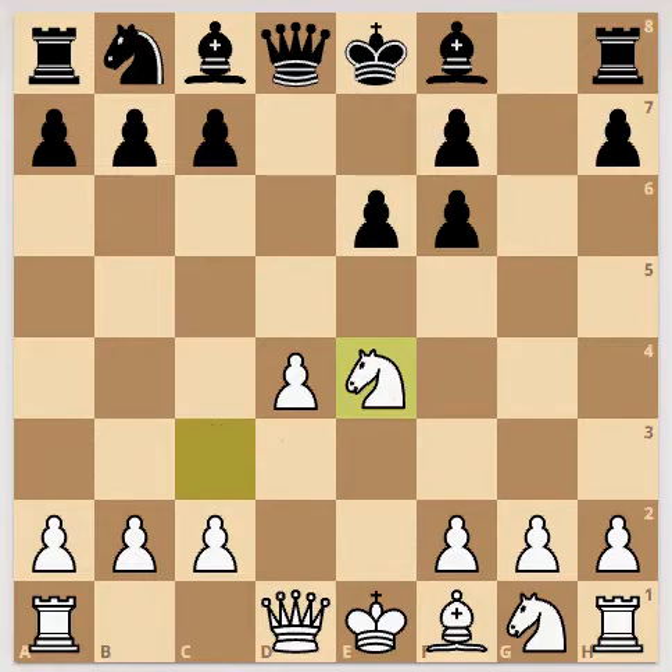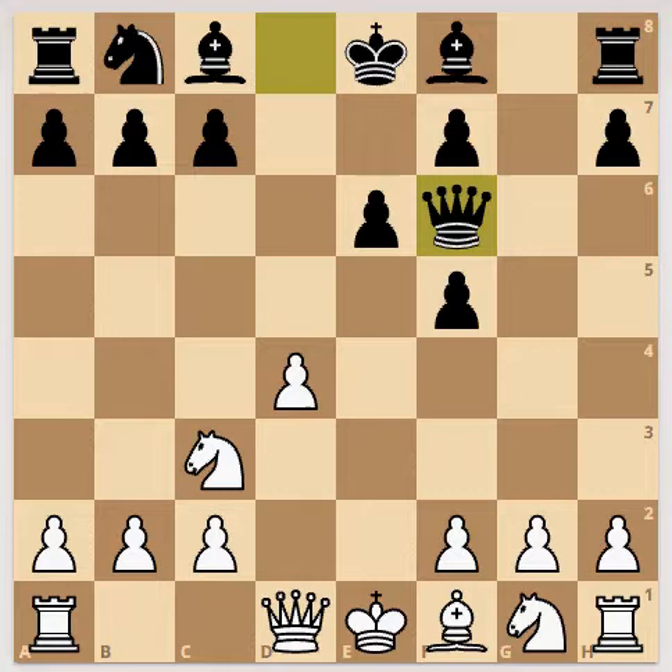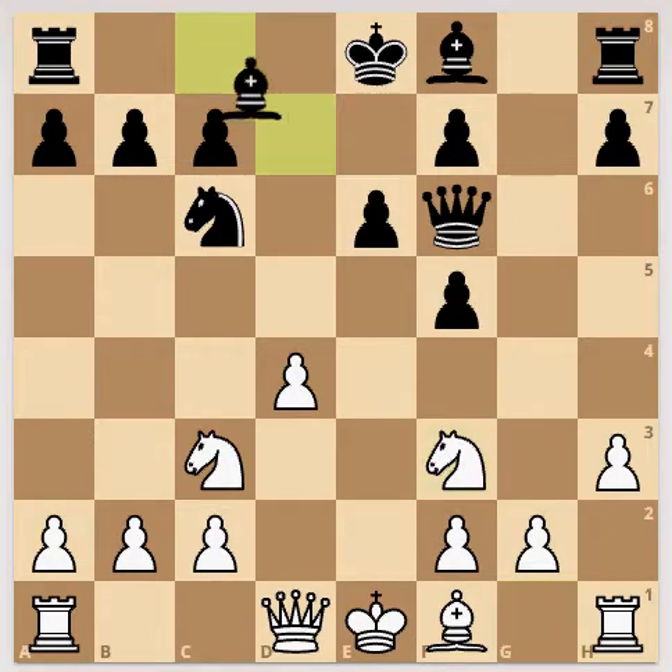Knight capturing e4 pawn. Pawn to f5. Knight to c3. Queen to f6. Pawn to h3. Knight to c6. Knight to f3. Bishop to d7.